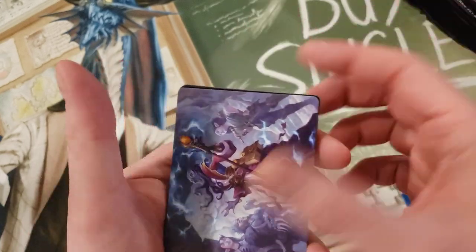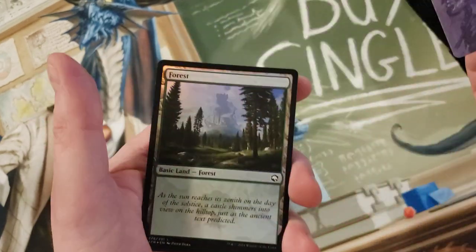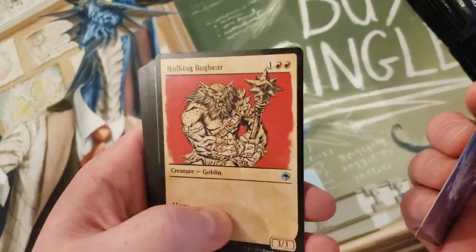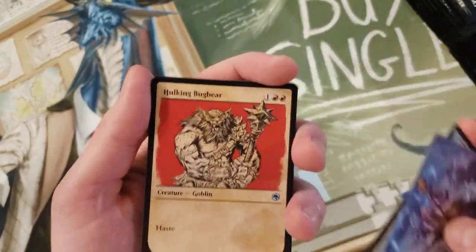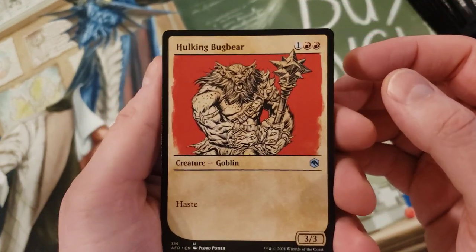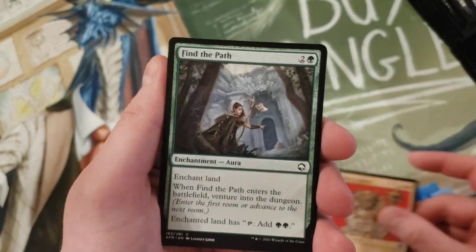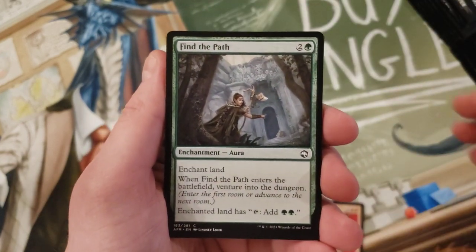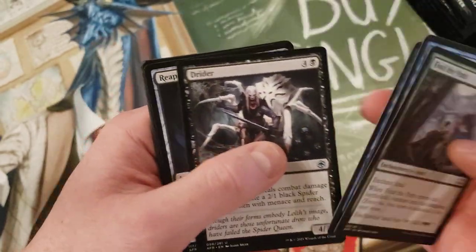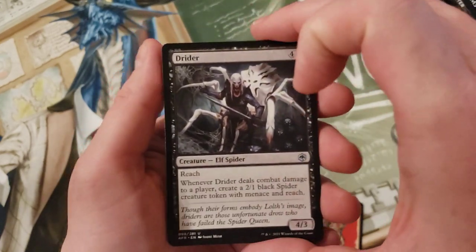In these set packs, you start with the art card like normal, then you get into a land - is it a foil? Is it always a foil? And then I guess in this pack we go immediately into an uncommon, or is this the slot specifically for the parchment showcase? Yep, that's the dedicated slot for that. Then we get into some more commons - I'm not gonna go through all the commons otherwise these videos take absolutely forever.